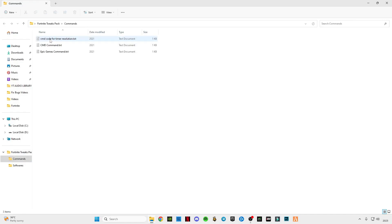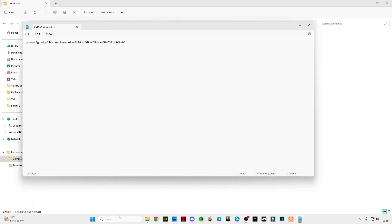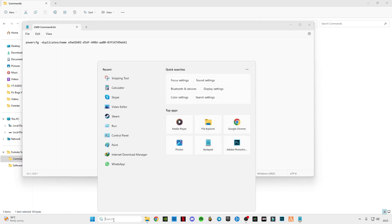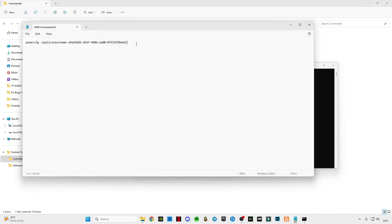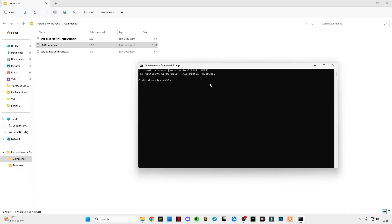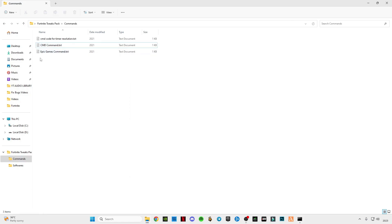First of all, open this commands file and open the CMD commands. Go to the search bar, type cmd, right-click on it, and run as administrator. Copy the command, paste it in here, and press Enter — you can see the ultimate performance is activated.